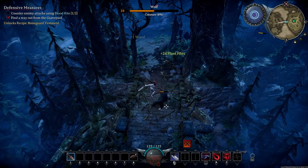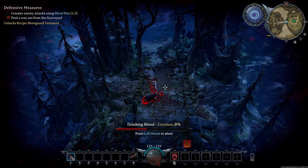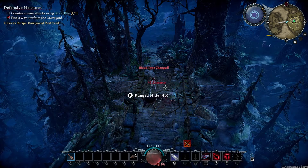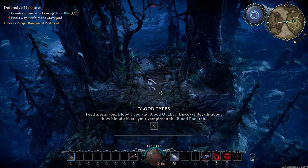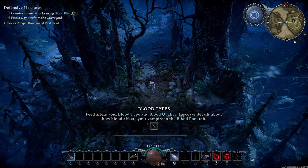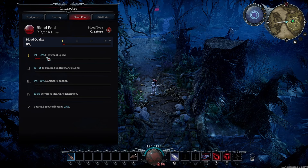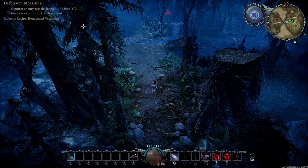We've got a Wolf — let's see if we can feed on this Wolf. 8% Rugged Hide, got some Bones. Basically allows you to look at your blood pool. We just got some blood off someone, and you can always check your blood pool by hitting Tab and going there.